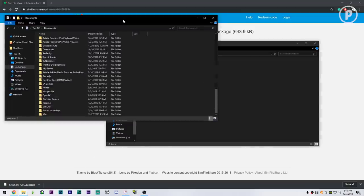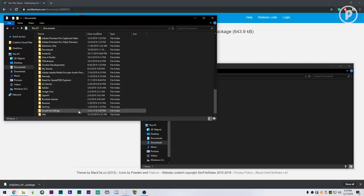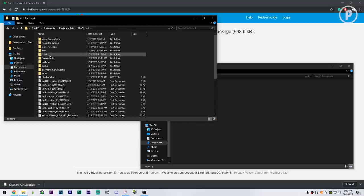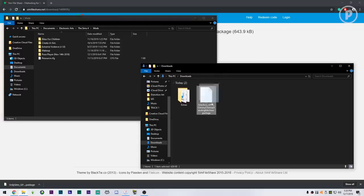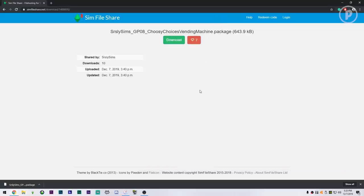Once it downloads it will appear in your Downloads folder as a package file. Now open another window, go to This PC, and instead of Downloads go into your Documents folder. From there go to Electronic Arts, then The Sims 4, and open your Mods folder. This is where you place the package file. I keep my mods organized in subfolders, but you can just drag the file straight into your Mods folder and that's pretty much it.